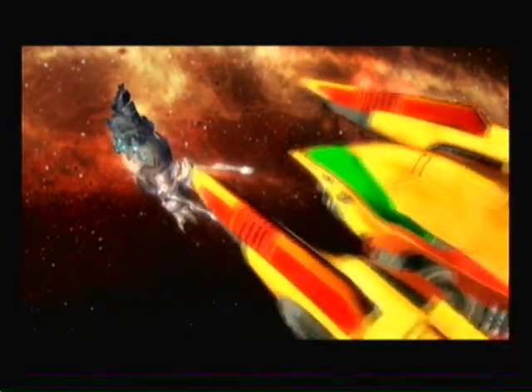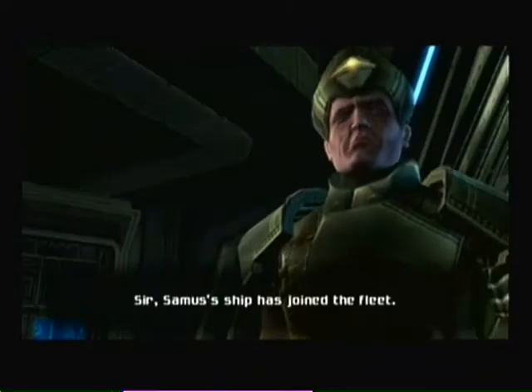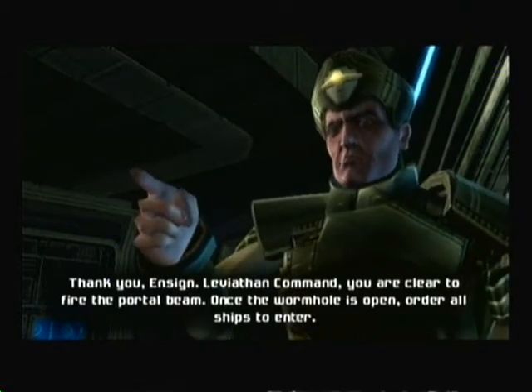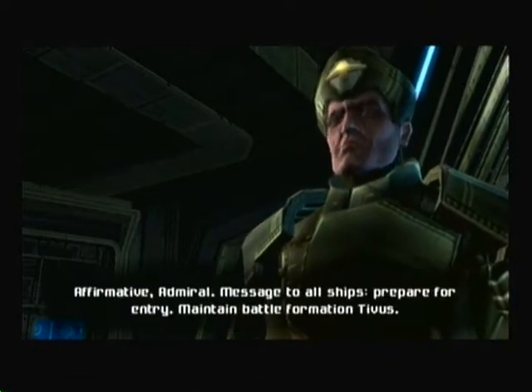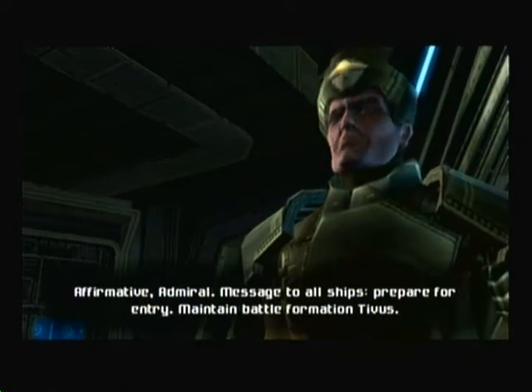I'm scared. Sir, send us a ship to the portal. Thank you, Enzo. Provide and command. You are clear to fire the portal beam. Once the wormhole is open, order all the ships to enter. Terminal, message to all ships: prepare for entry. Maintain down formation timing.